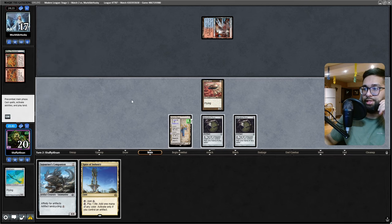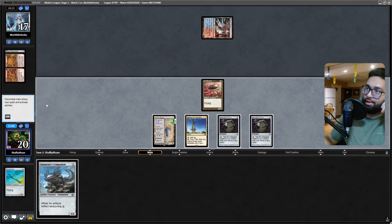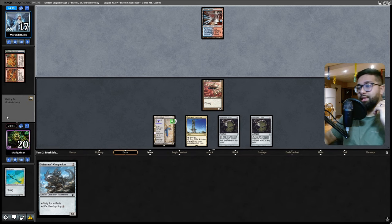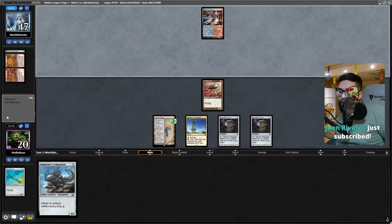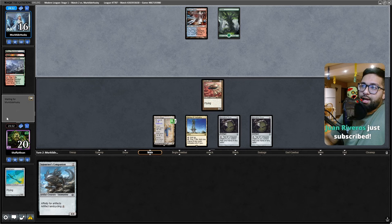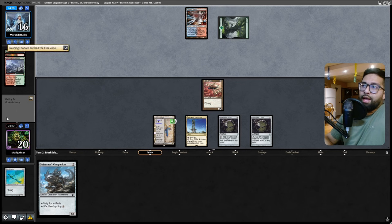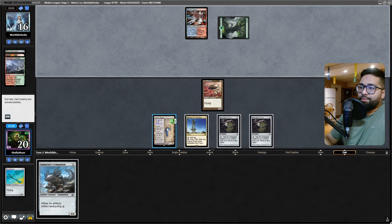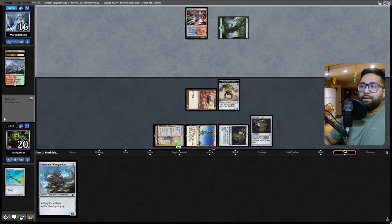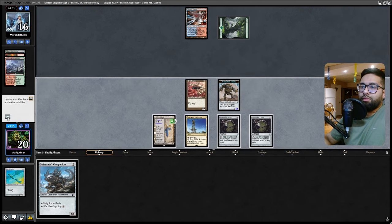Spire of Industries is a clutch draw — that is a clutch draw. I'll pass through and make it on their end step. I think what I'm doing here is just creating more tokens to provide threats, because they're going to cascade into Rhinos and I need to have big threats. Crashing Footfalls — we are going to be making some tokens here. Bang, bang — it's got a 4/4 out. Saga trigger.